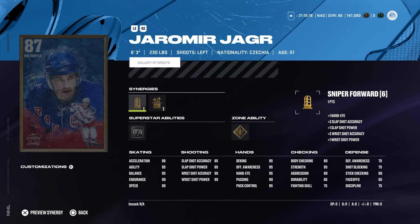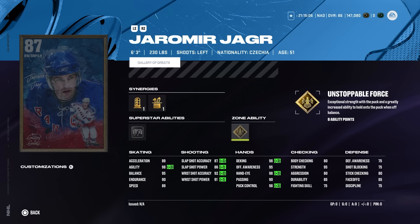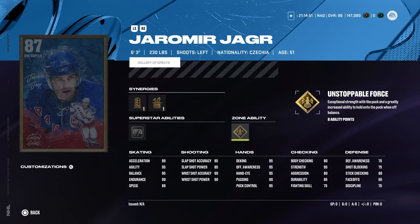On to the S-tier. We'll start with the 87 Jaromir Jagr. Every time a Jagr card comes out it's always — is he going to be good, or trash like NHL 22? This one is in the good category. Gold Unstoppable Force with 6'3", 230 size, 89 speed and acceleration, but sneakily his agility rating is so high at 95, meaning he can make cuts very quickly with his size. His defensive awareness is non-existent and body checking only 80, but his hand stats are 95. This is the left-handed version of Alex Ovechkin. The only issue is there are so many good left-handed wingers in the game.